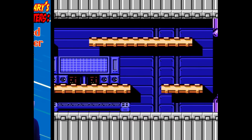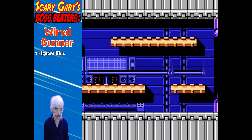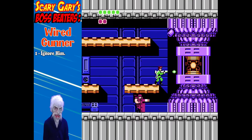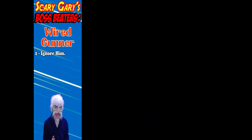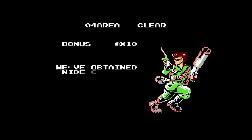We have another boss — Gary, Boss Beaters! Alright, strategy for the wired gunner: just ignore him. He can't actually hurt you with his grappling hook, just like you can't hurt people with your grappling hook. So just ignore him, stay on that platform, keep firing at the reactor. If he knocks you back, just reposition yourself, swing back into place, and take out the reactor — he'll die with it. Thank you, Gary.